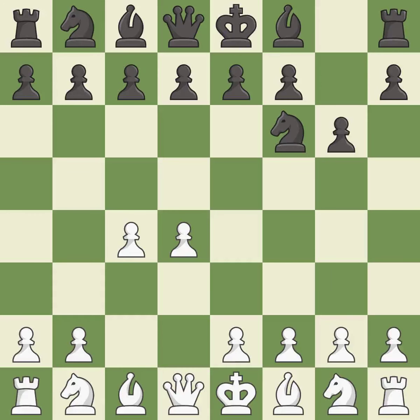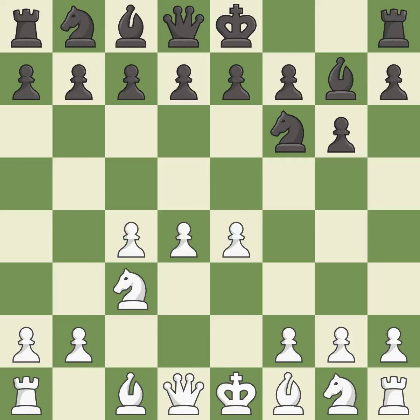The King's Indian Defense prepares to develop the Bishop to G7, allowing White to build up a strong center which Black will later try to undermine. NC3 prepares the E2-E4 Pawn push and helps control the D5 square. BG7 puts the Bishop on the long diagonal in a move called a Fianchetto. E4 takes full control of the center.